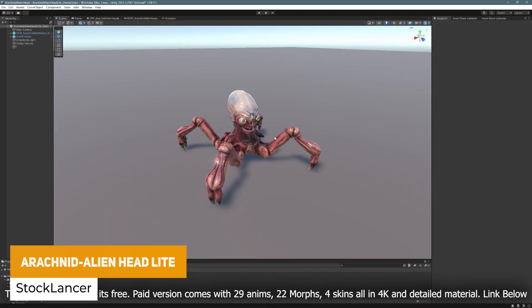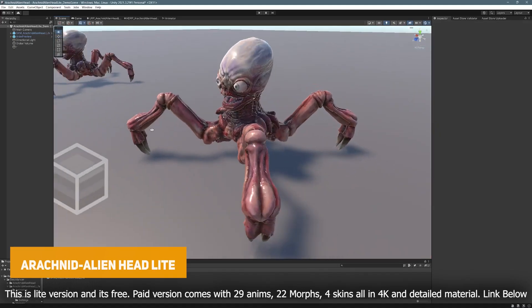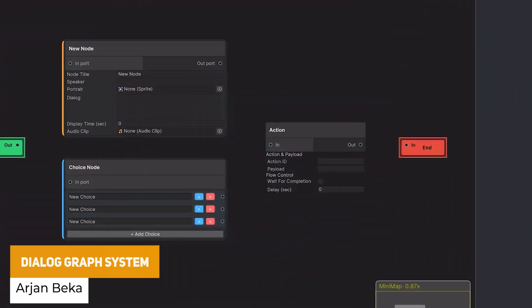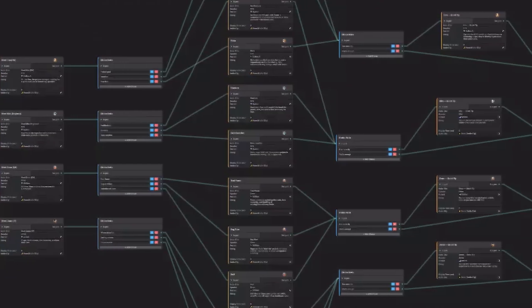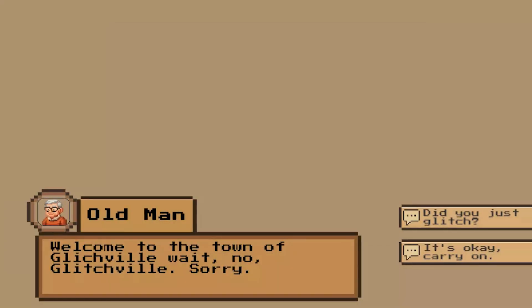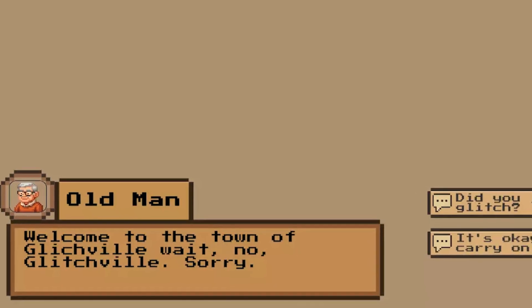There's one called the arachnid alien headlight — a bit of a freaky one but it's got nine different animations, one texture and it's ready to creep everybody out. We've got the dialogue graph system, which is a node-based dialogue system with anchoring different graphs. You can do typewriter escape, autoplay as history, trigger based on gameplay events and it's fully working for conversations or game-driven events.